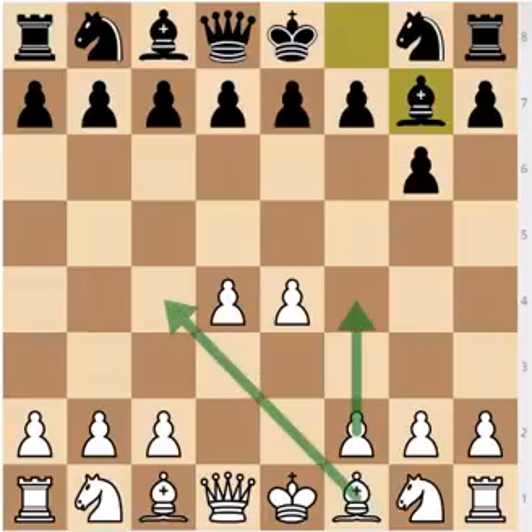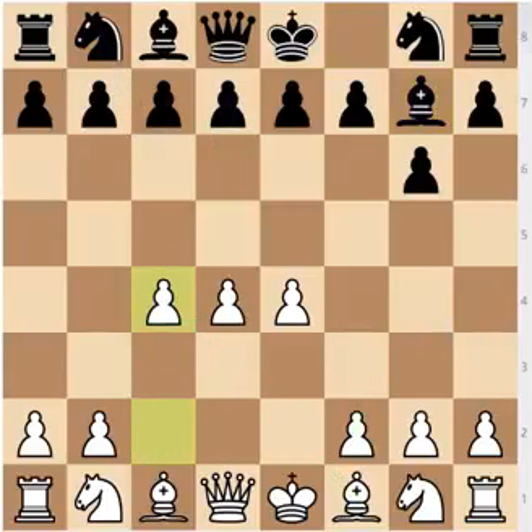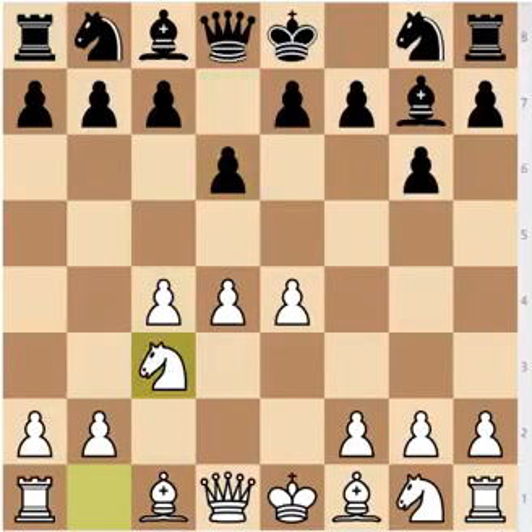In the rest of the videos we are going to cover the more common variations: firstly the main line with Nc3, the Tiger's Modern, Nf3 which is the two knights line, and c4 which leads to the Averbach system. The main difference here — and why I wanted to show the Averbach briefly — is that you're hardly ever going to be developing your bishop to c4 in the opening. The main difference between the bishop attack and the Averbach system and the other variations of the Modern is that White seemingly neglects taking up the broad center and develops the bishop instead.